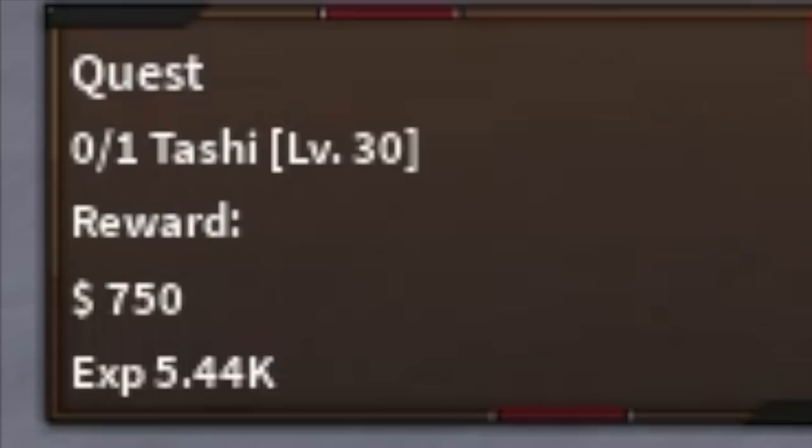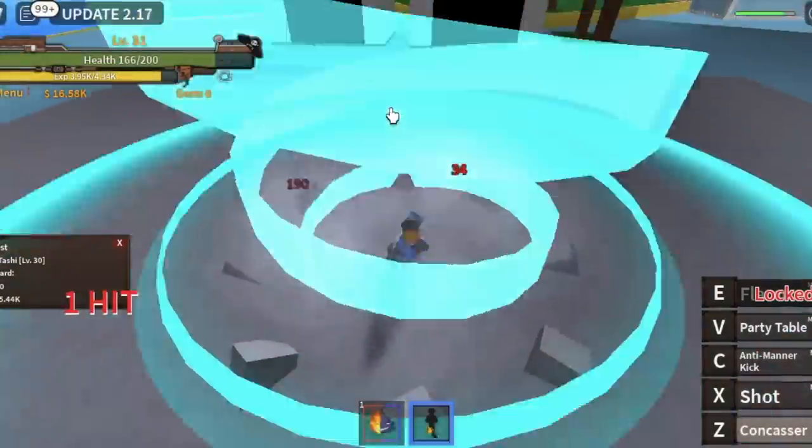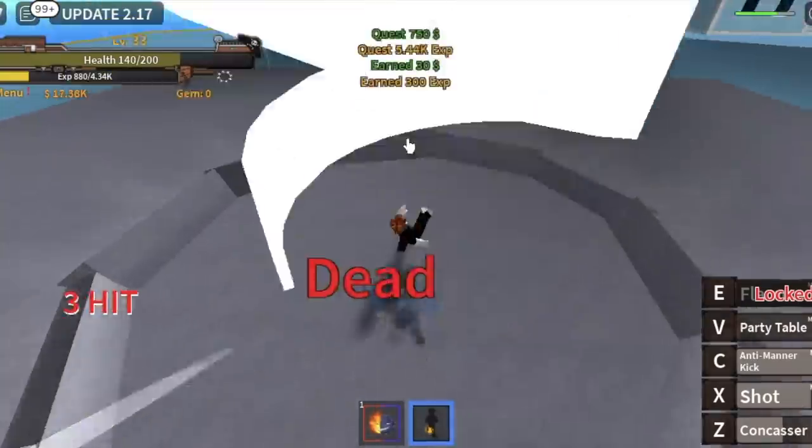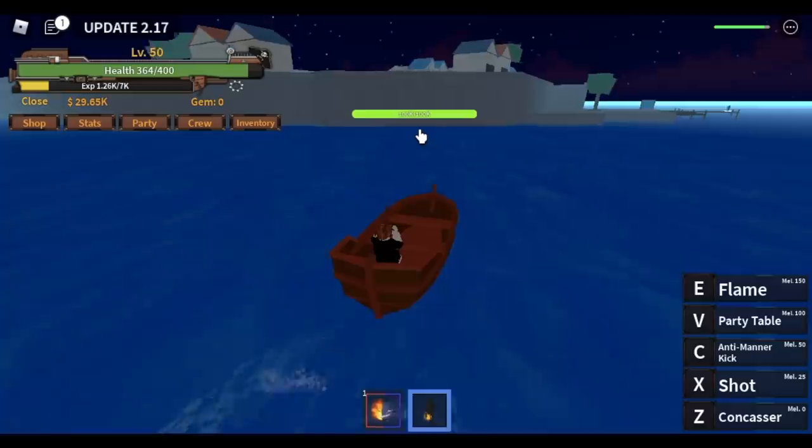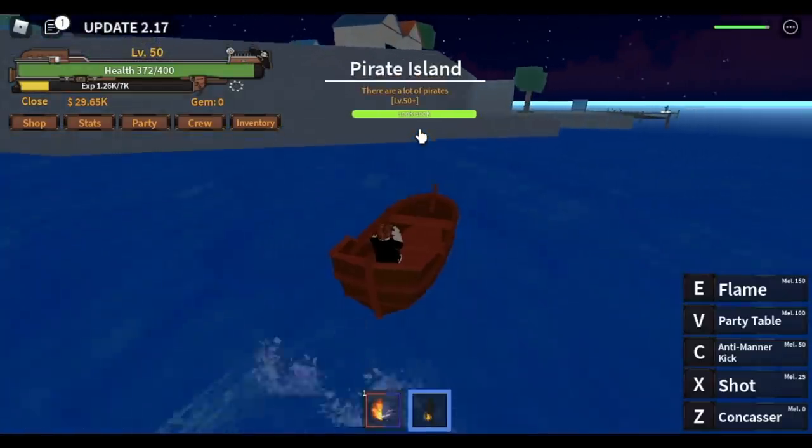So at level 30, you can start defeating Tashi. Same guys, you can use your combo — Z, X. Now you can use your C skill, the Anti-Manor King. But when you reach level 50, you can now proceed to the next island, which is the Pirate Island. First, you're going to defeat Clown Pirates — but only 5.